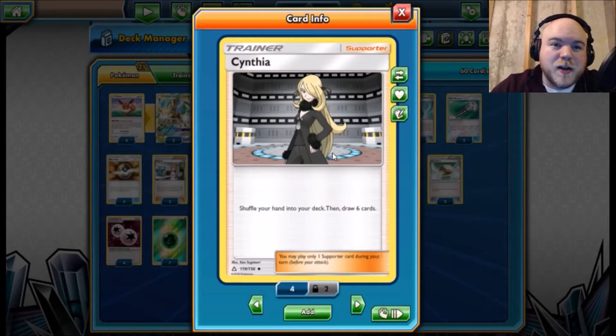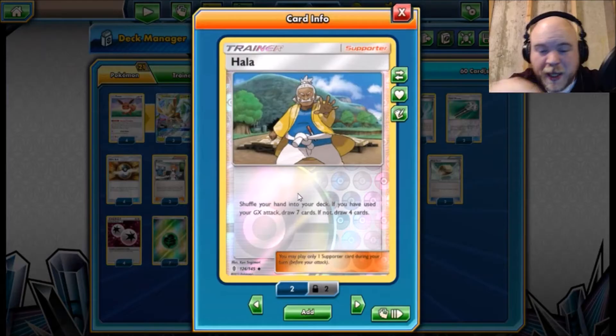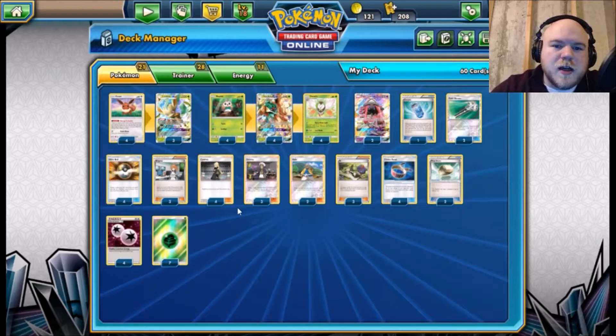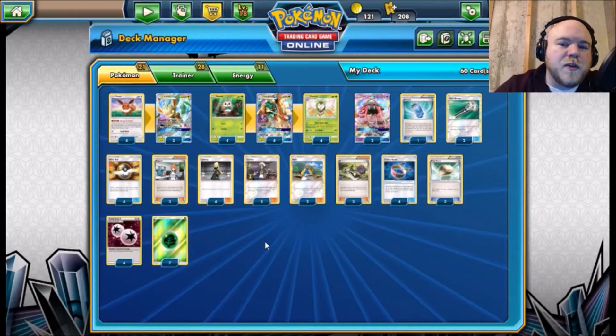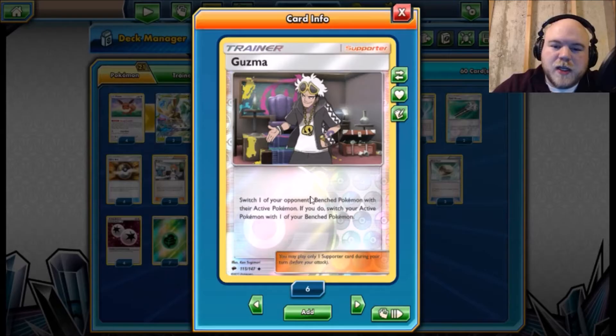For draw supporters, we run four of the new Cynthia. I didn't want to run any Sycamore in this list — I know it's an unpopular opinion, but I'm cutting Sycamore from a lot of my lists unless it runs Puzzles or some sort of recovery. So I run four Cynthia for draw support, then two Hala since we plan on using our GX attack at our first opportunity — this allows us to shuffle and draw seven, which is another reason not to include Sycamore. Then three N, so in this deck we have nine draw supporters doing three different shuffle-draw things — it's really nice to have that diversity.